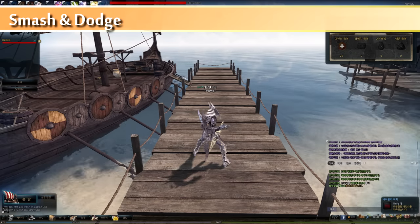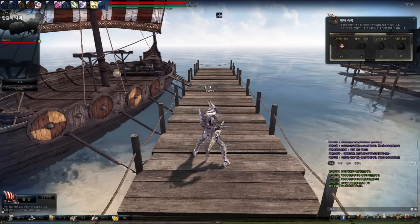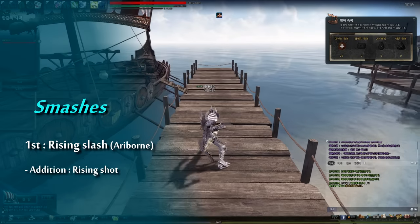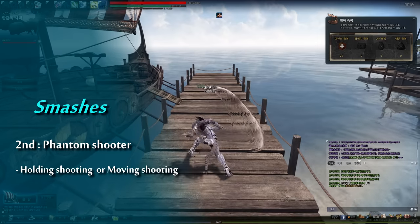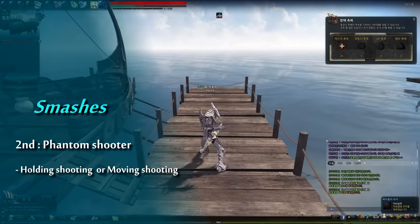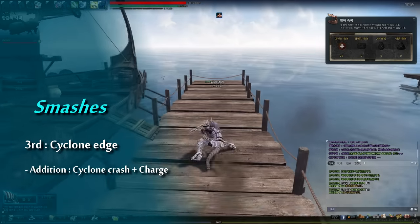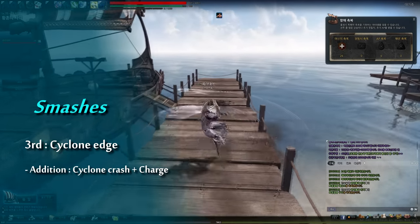If you saw my previous video of Hagi, you might know his smash includes 4 levels. As many characters do, Hagi's first smash also has Airborne. The second level smash, Phantom Shooter, is continuously available until your stamina is exhausted, and you can choose holding position or moving. Except the second level smash, all smashes have additional attacks, but only the third or fourth smashes have additional charge attacks.